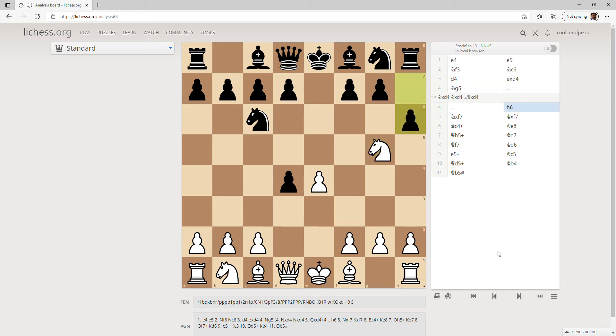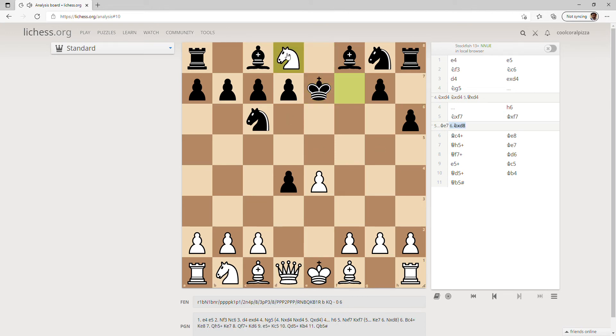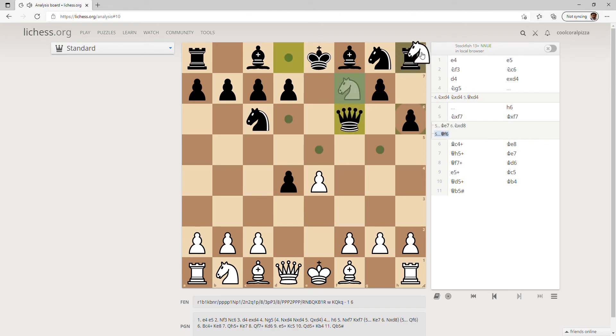He pushes his pawn to h6, then we take his pawn. If he plays something like king to e7, we can just capture his queen. And if he plays queen to f6, we can just capture his rook.